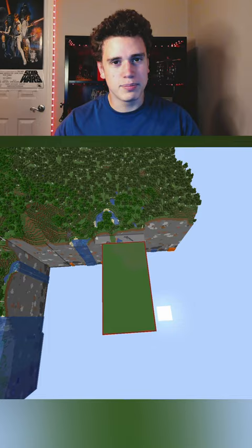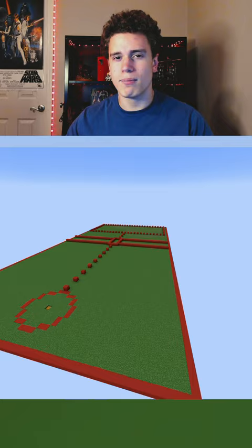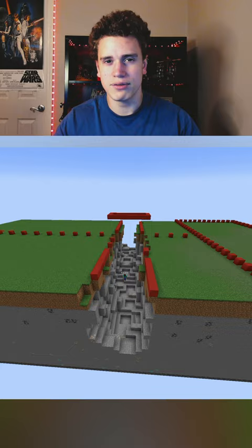After laying out a framework for my plans, I formed the underbelly of the build. Next I dug out the lava trench because it looks cool and because it makes crossing more difficult, especially underground.